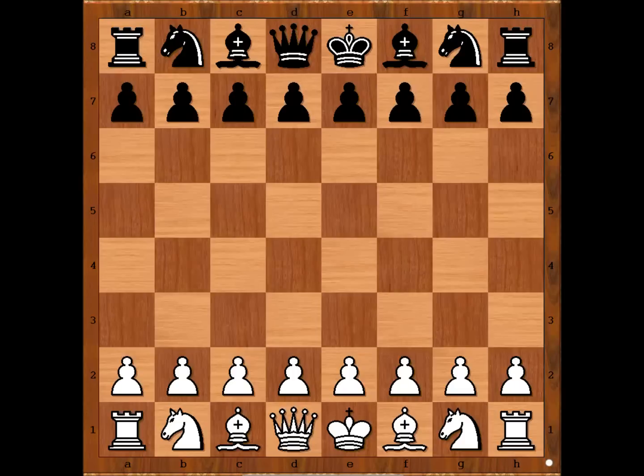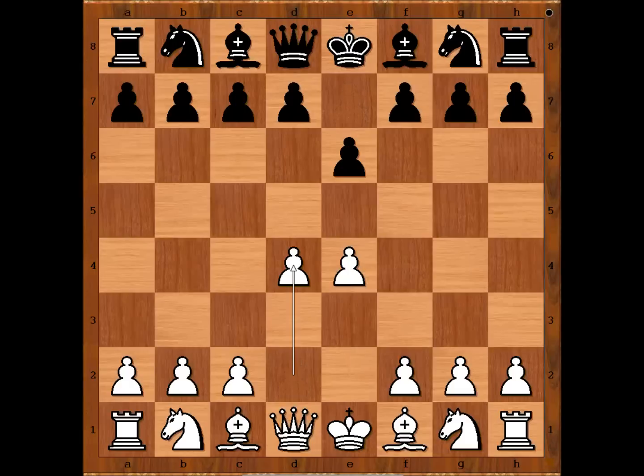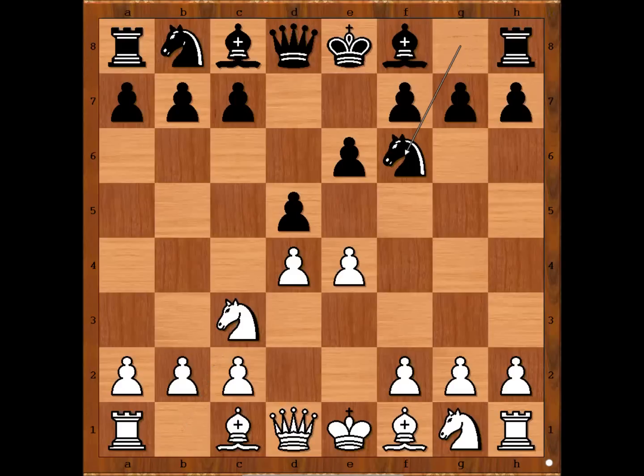Carlos Torre had white pieces and he started with e4. Edwin Adams played e6. d4, d5 - French Defense. Knight to c3, Knight to f6. Bishop to g5, pinning the knight and threatening e5.